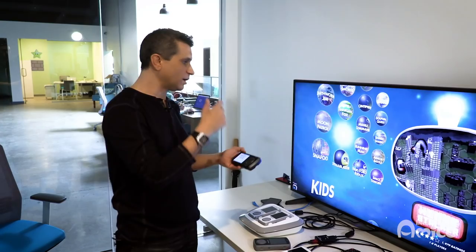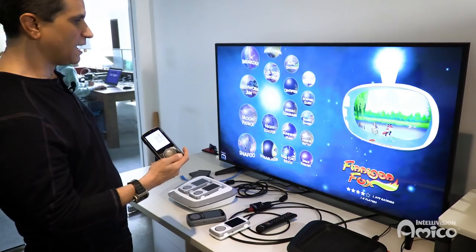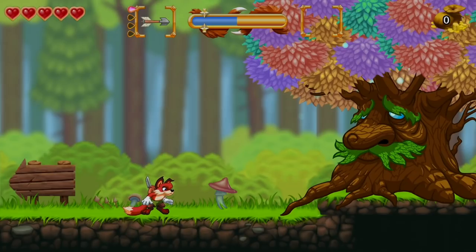Hey everybody, I wanted to give you a quick sneak peek at Finnegan Fox for Intellivision Amico. This is a work in progress — we still have some textures we're working out, animation, some sound — but wanted to show you what we're up to. So I'm going to hit Finnegan Fox here, check it out, we're going to zoom in, and let's play.